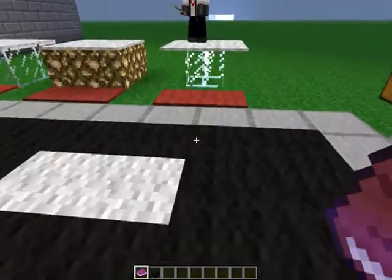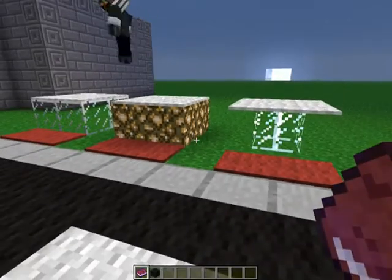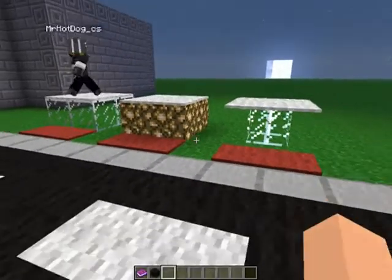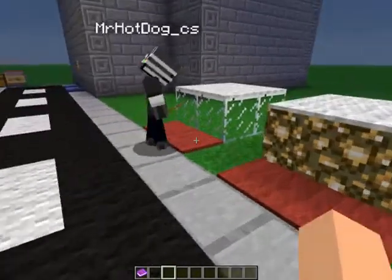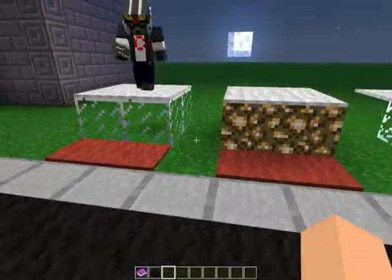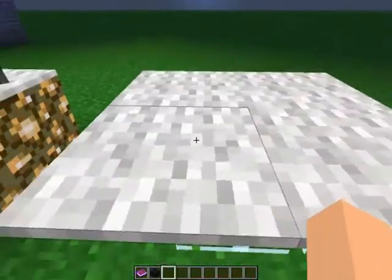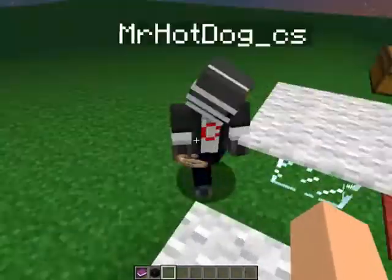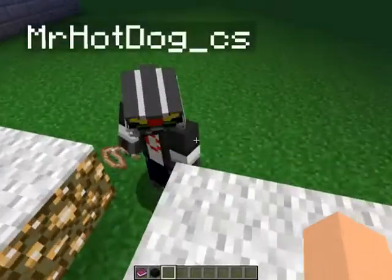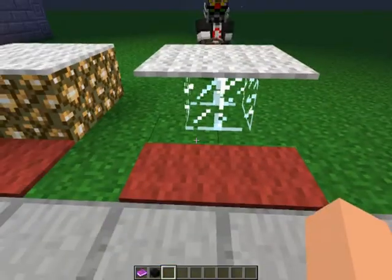Now we're going to go over to Hot Dog, who'll explain what we have over here. A few snapshots ago they added carpet, but people were complaining that you couldn't place it on certain blocks. Finted Beast from the Minecraft community talked to Dinnerbone and asked for it, and Dinnerbone said yes. So now you can place carpet on glass, glowstone, and glass panes — it works great as a table design.